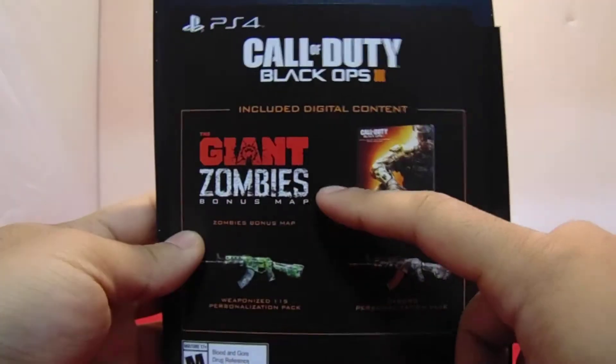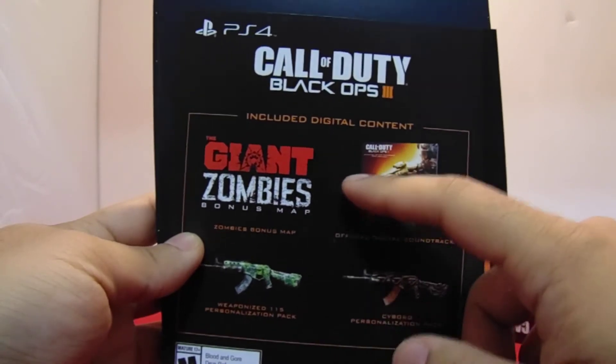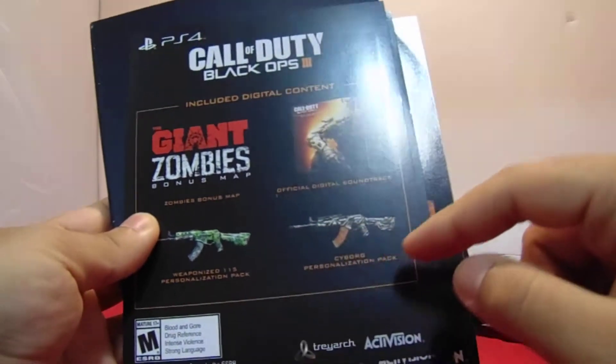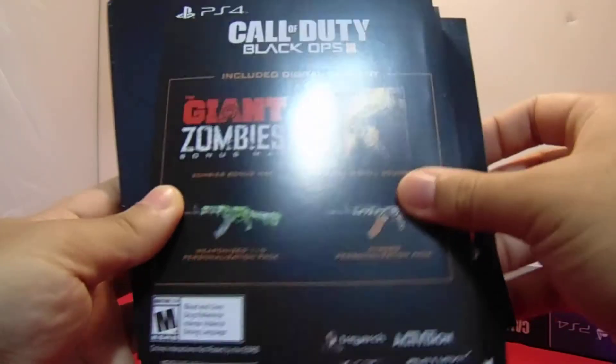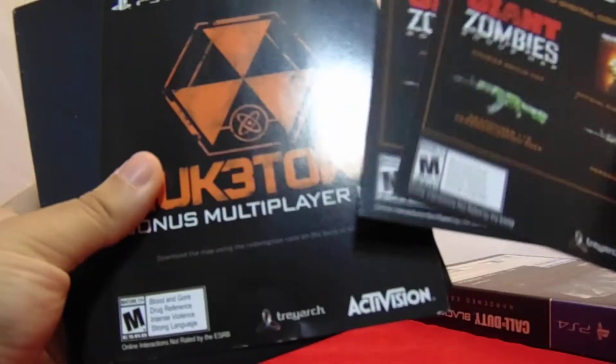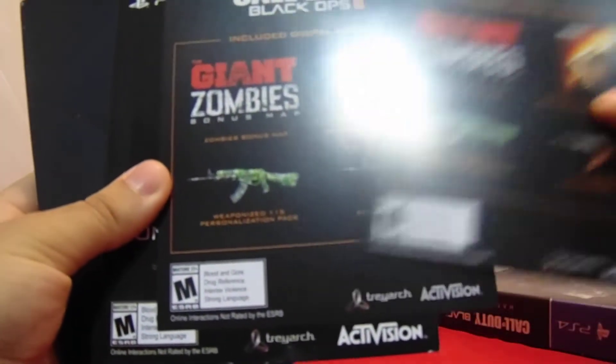Alright, time to take out everything. First let's start with this — this is the bonus map for The Giant. This was the digital soundtrack, Weapon 115, and the cyborg camo. Oh, they gave me three — okay, I guess I'm giving one away.